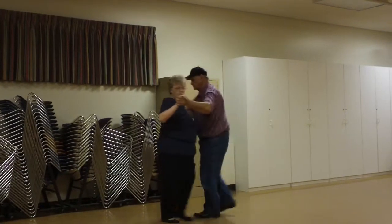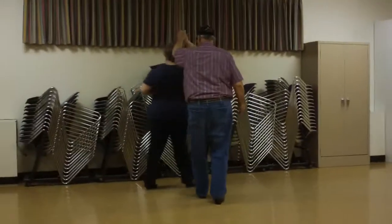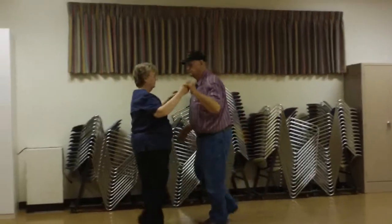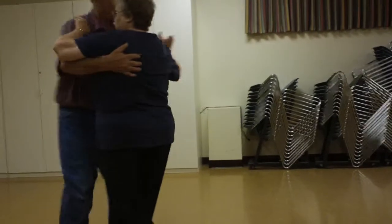To semi, through face close. Twirl vine. Pick up to close forward. Run two twice. Two left turns. Face the wall and box.